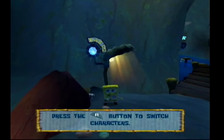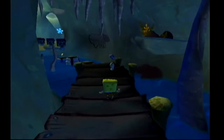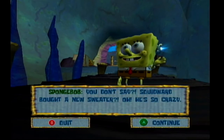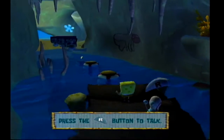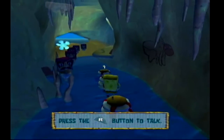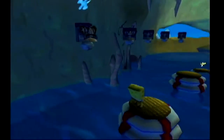Gary's there. Why don't we switch on over to SpongeBob, activate the box, and then talk to Gary. See if he has anything to say. Hello Gary, what's new? You don't say — Squidward bought a new sweater? Oh, he's so crazy. And there's a golden spatula at the end of this cave. Oh my gosh, a sweater. Wait, is that Patrick?